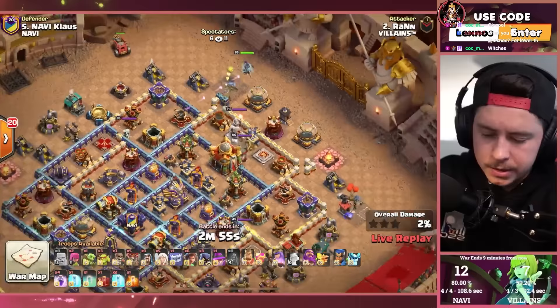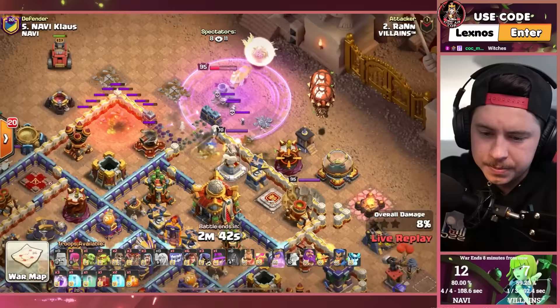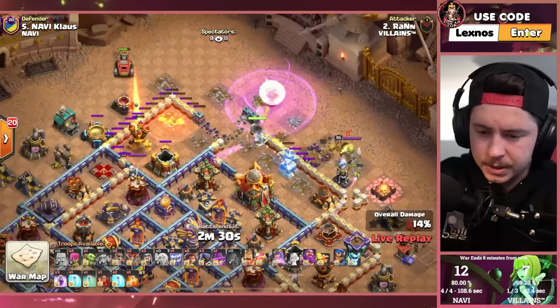Ran Ran Ron of Villains is in with queen and healers, frozen arrow, rage gem. Wall breaker, rage spell, jump balloons to get the wizard tower. Queen takes out the builder hook, flame flinger gets the air defense.